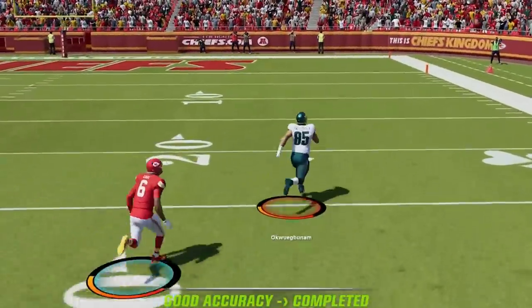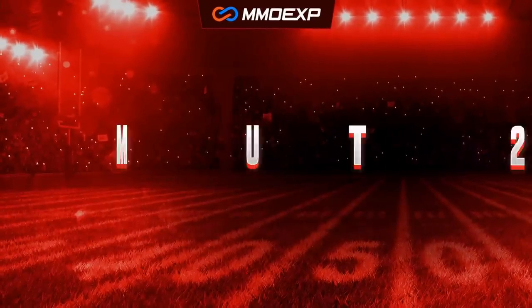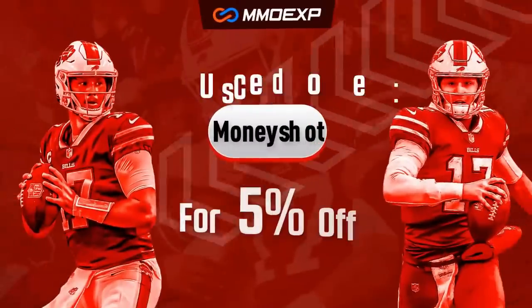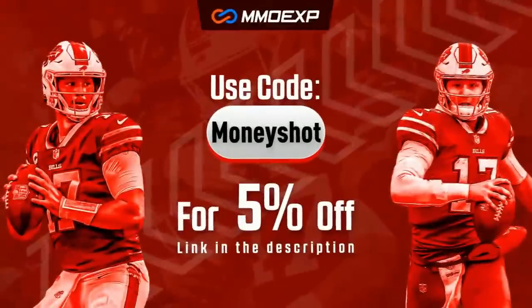If you want to see what offense I'm using to get results like this, stick around after the intro. For the fastest, cheapest, most reliable coins on the market, check out my coin sponsors at MMOXP.com and use discount code MONEYSHOT to get 5% off your order. Link in the description below.